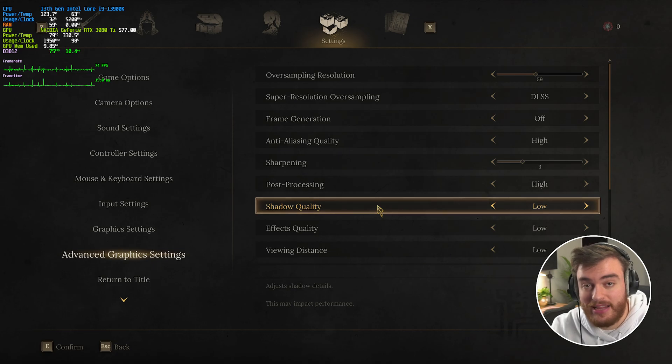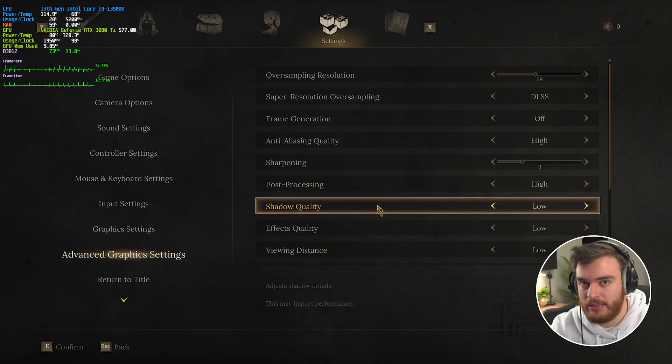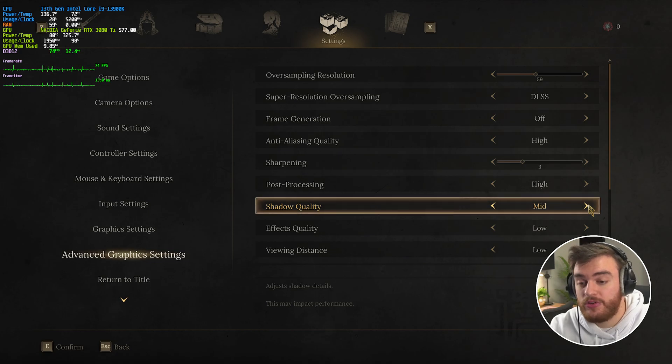Shadow quality — there's barely any difference between options. Shadows are just a little bit more blocky and noticeably blocky on low, but that's such an incredibly small detail that most people will overlook it entirely. Performance-wise, each step up from low to medium to high to ultra will take around 2-3 FPS away from you, so for the most part play on low and you'll be fine.